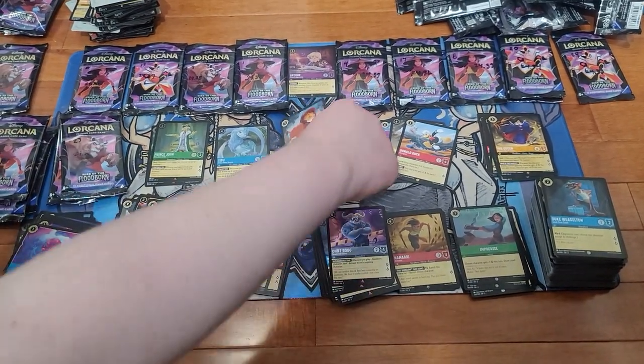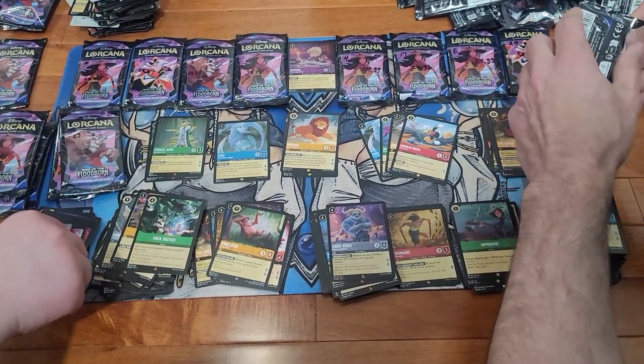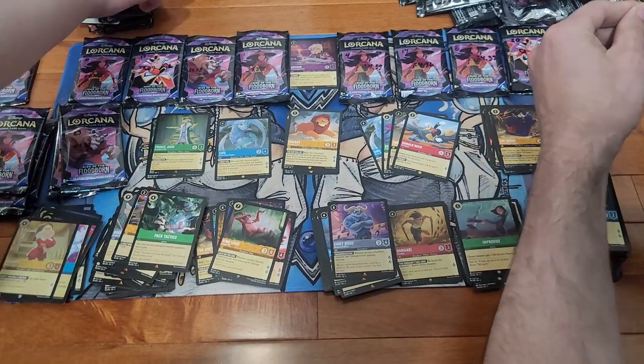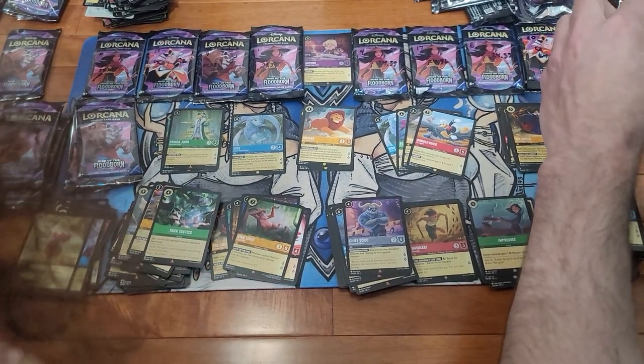Pack Tactics. Mufasa. Yep. I did not move those up there — I made sure there was space between them for any Foil Super Rares.